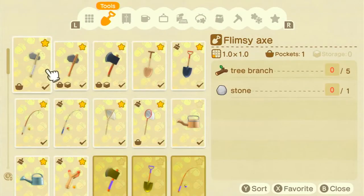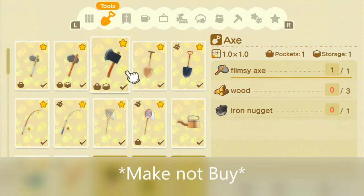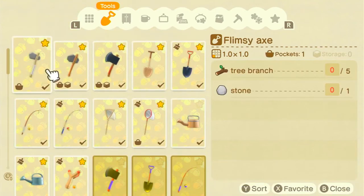First off, we shall go to the DIY page because it has them all listed here nice and neatly. The first ones we have are the axes — there are four different axes. You've got the flimsy axe, the stone axe, the normal axe, and the golden axe. The flimsy axe you get right at the beginning; it only requires five tree branches and one stone, and it will break after 40 uses. It does not chop down trees — you can get up to three pieces of wood, but after that the tree still stands.